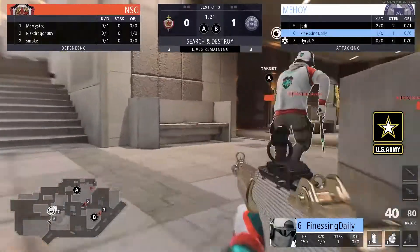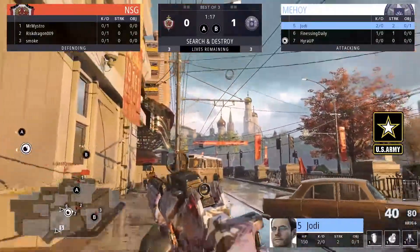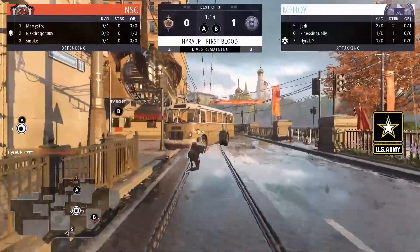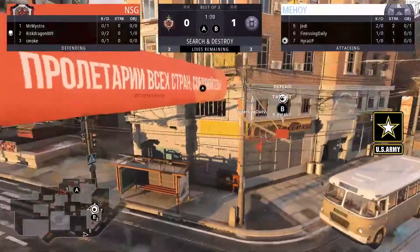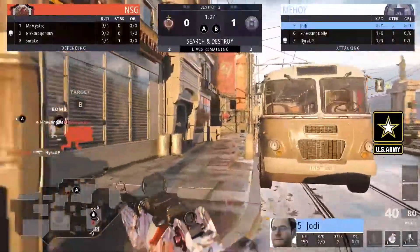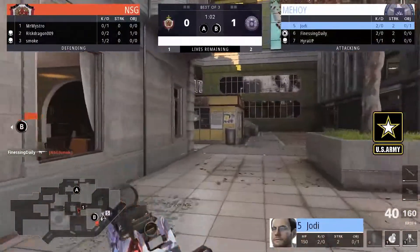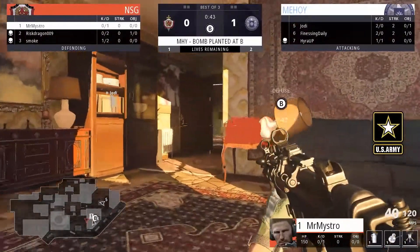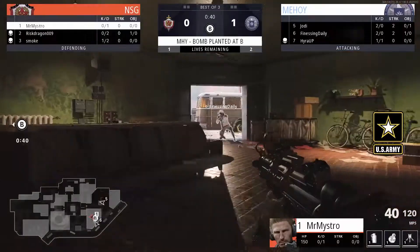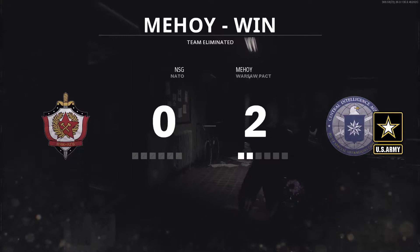It's going to be another B hit here, or they're going to go down mid. It looks like it was a mid hit with pretensions of being a B hit. You're going to see a really aggressive hit, and it looks like the only person on this B side is going to be Smoke, who did get one before getting traded out. Now it's just up to Maestro. He might get really good timing here at the MP5 with the quick dot, but it's not going to work in his favor. He's going to get a slide challenge there, and that's going to be 2-0 up for Mahoy.